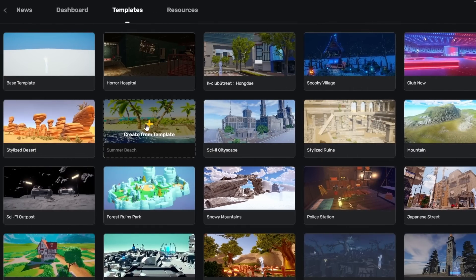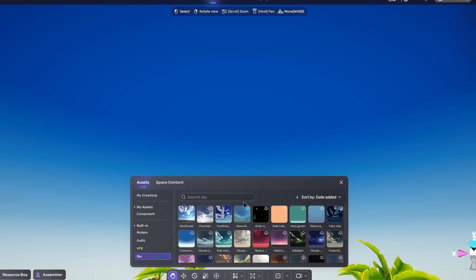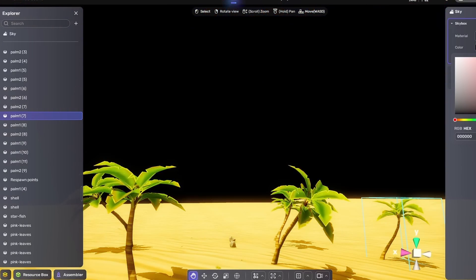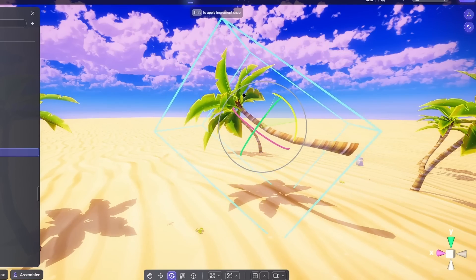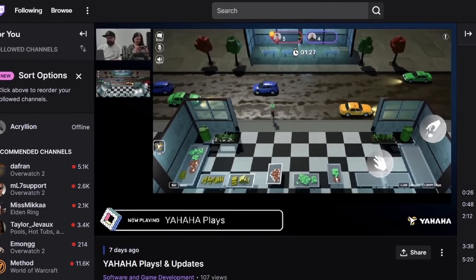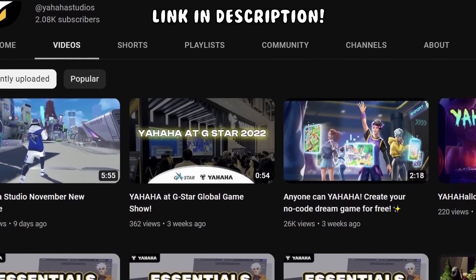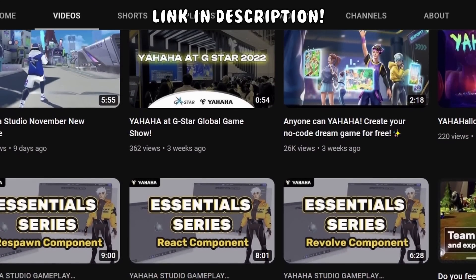We can make use of this template as a start. You can manipulate almost anything on this scene, including the skybox. You can choose between different skyboxes and adjust their colors or situations. As I mentioned, you can change pretty much everything in this scene, so go wild. Now, if you want to learn more, Yahaha Studio hosts regular live sessions to help creators enhance their building skills. You can find them live on Twitch or the previous sessions on YouTube. Click the link in the description below to check out Yahaha and start making your dream game for free.